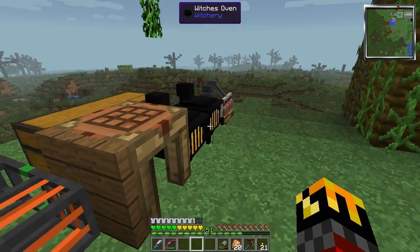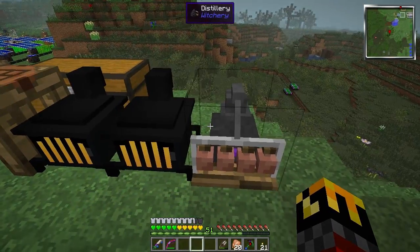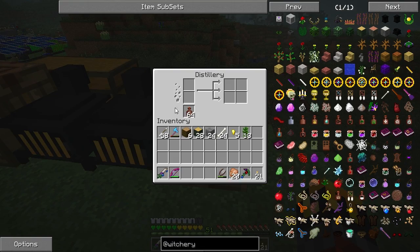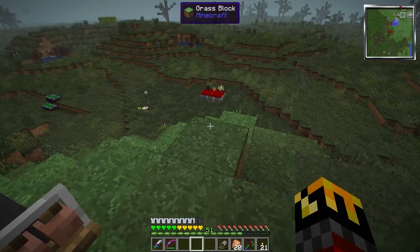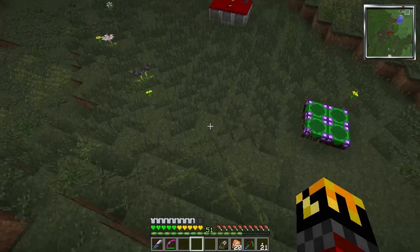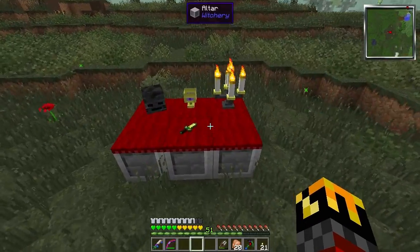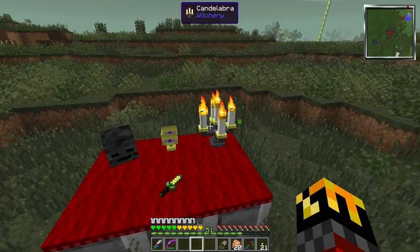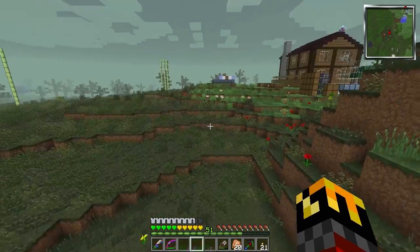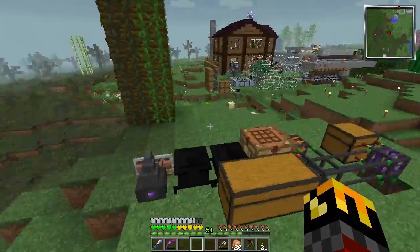We already had the witch's oven, and we have a distillery — that mark was because I didn't have the magic points. I did just as a little test put around a lot more bone meal in this general area and got a little bit more magic points, 1700 as opposed to 1600. Not a lot — I bet you I'd get more if I had trees, especially witchery trees.